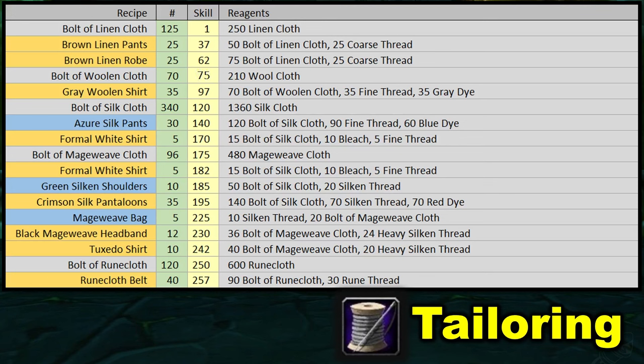Right after that, we've got a filler item: azure silk pants. We're trying to get up to 170 skill with these to unlock formal white shirts, so craft however many azure silk pants you need to get there and then stop. With formal white shirts, start by crafting five, then you'll get to 175 and unlock bolt of mage weave. I'd recommend you craft all your mage weave right there, then go back to crafting however many more formal white shirts you have left.